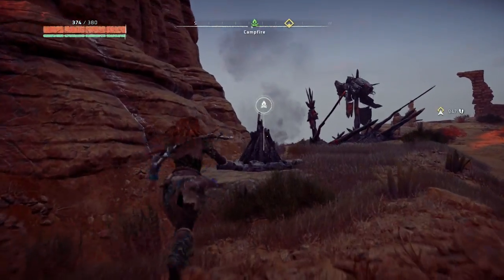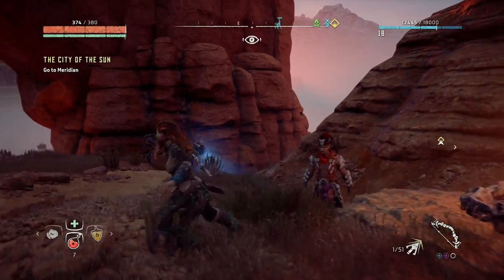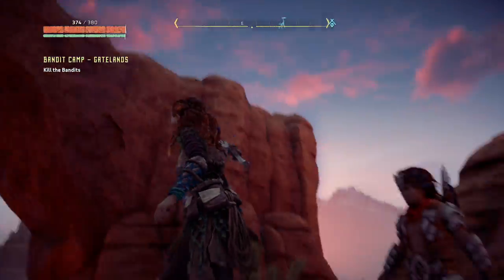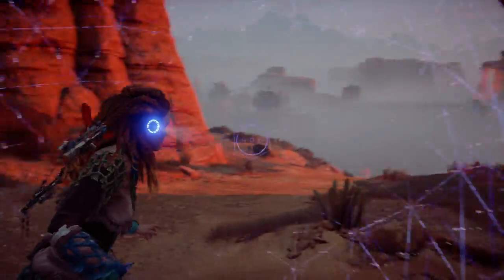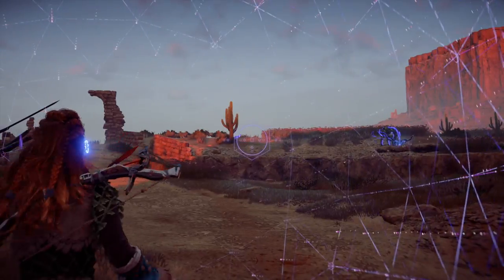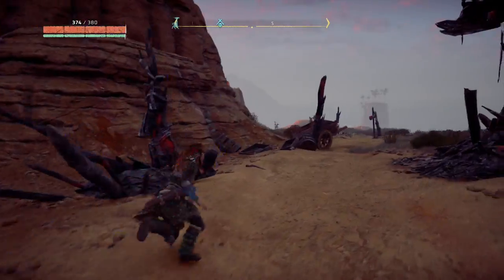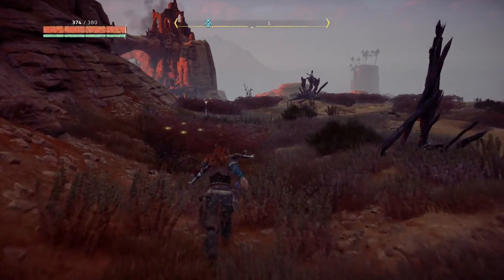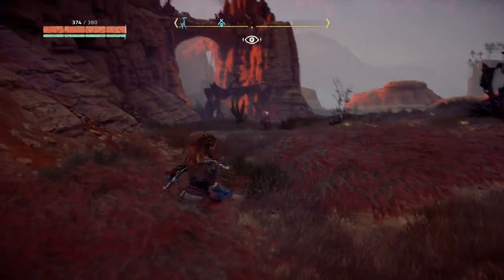Now that we're here, I'll quickly save and then I'll set this as our active quest. I don't see much — where's this bandit camp? Do I just need to follow the spikes and the blood trails? Let's do that — let's just follow the blood and get to the alarm as fast as we can. It looks like the alarm is probably up there somewhere.